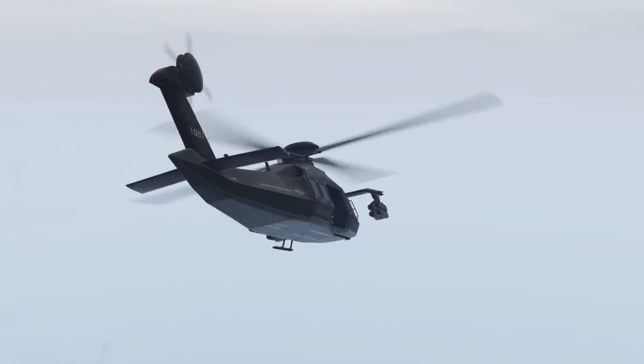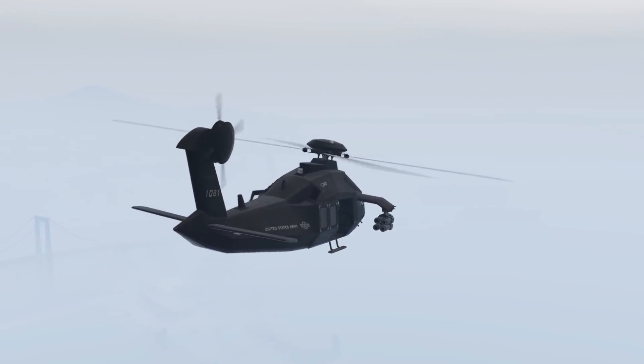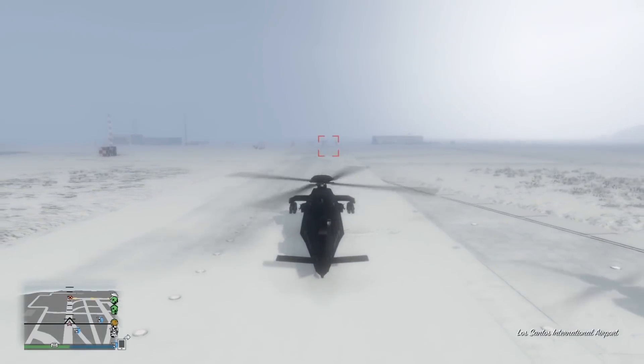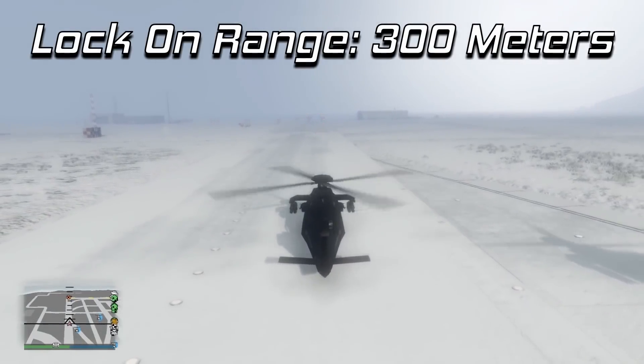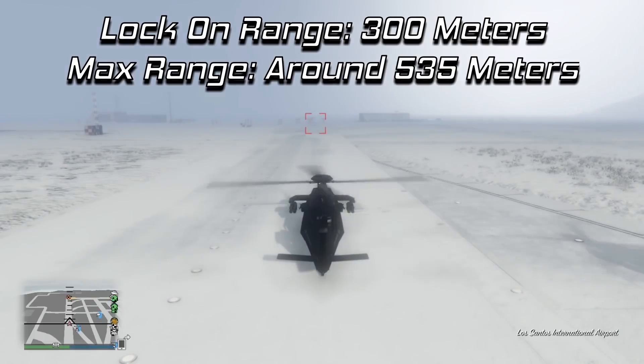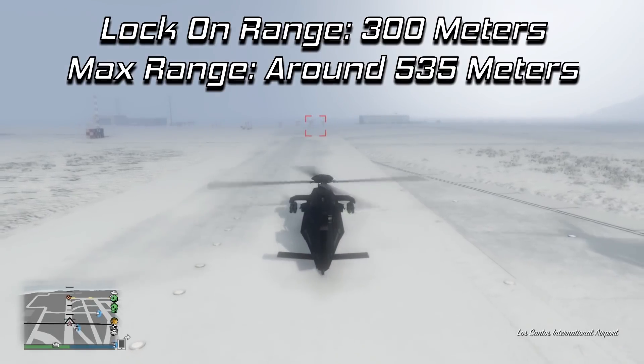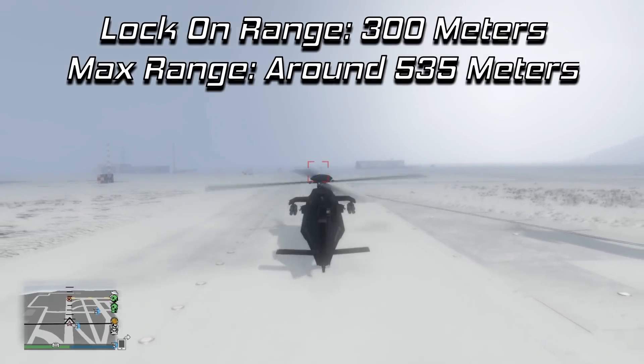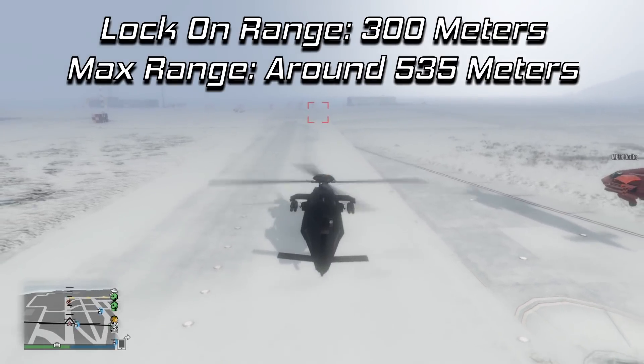The Stealth Annihilator has three weapons: the machine guns, and your choice of either the Barrage or the Homing Missiles. The Homing Missiles have a lock-on range of 300 meters and will travel a maximum of around 535 meters before blowing up on their own. It's pretty much a carbon copy of the Akula Homing Missiles — no change there. The rate of fire is the exact same too; you can fire a rocket once every second or so.